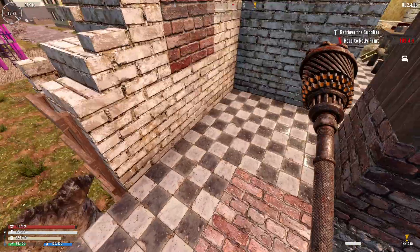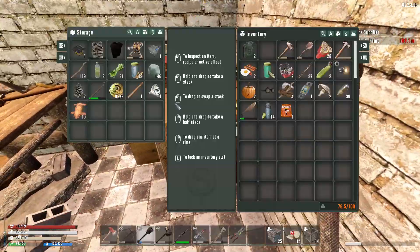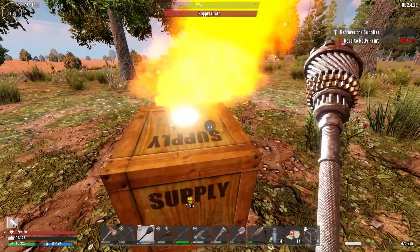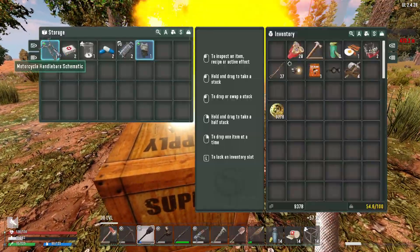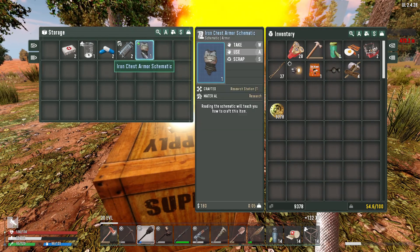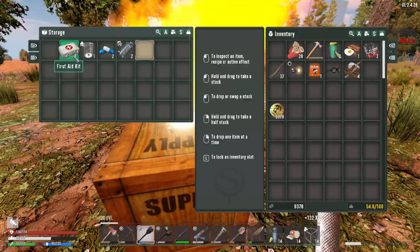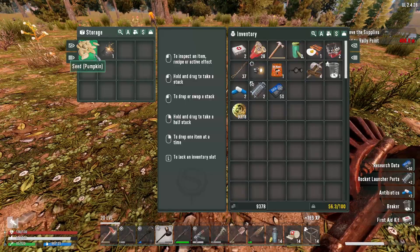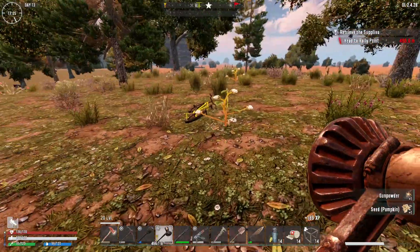And we are just stopping off at the airdrop super quick. What you got for us? I think I'm going to use that. This - I'm not supposed to scrap beakers and first aid kits. Do you know what? Don't mind if I do. Anything here? Pumpkin seed - we'll take them both. Why not? Let's get moving.